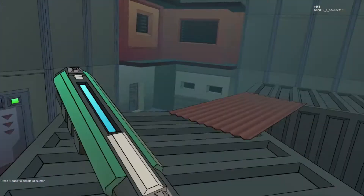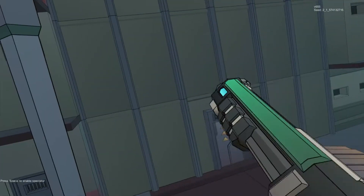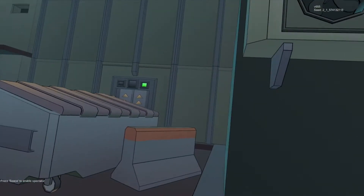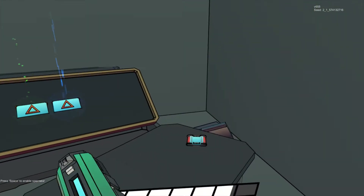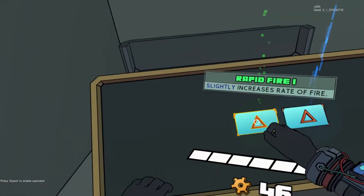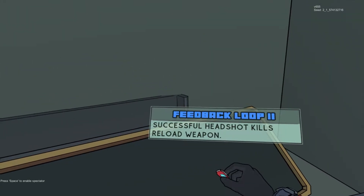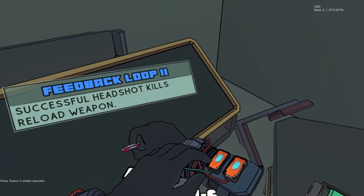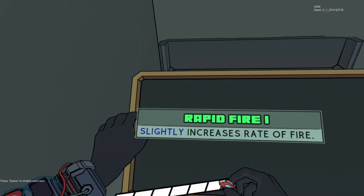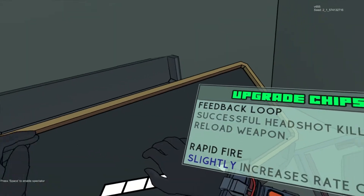I did not want to go down. The key is to keep walking once you hit it. Alright, so we can either go that way or straight — let's go over here. Slightly increases rate of fire. It says successful headshot kills reload weapon. Put you there — yup, there we go. Nice.